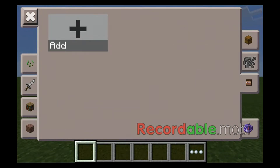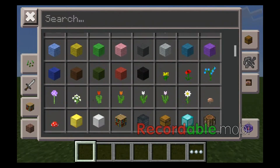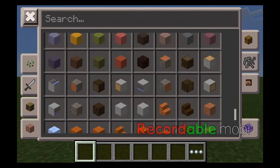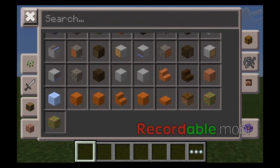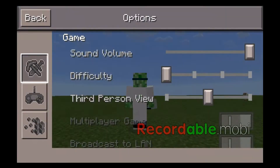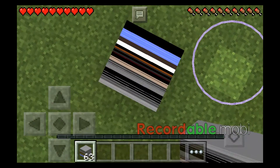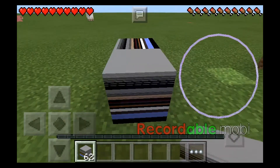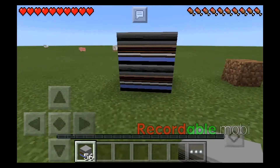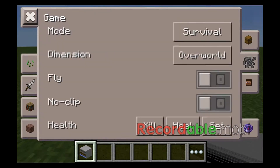It works in servers — some of the features do, but for me it's kind of awesome. There are weird blocks too. I don't even know what this is. What even is this? This monstrosity. Actually, this can be used as a TV, can't it? Now we've got a really ugly TV. I don't even know what this is — apparently it's Acacia wood.